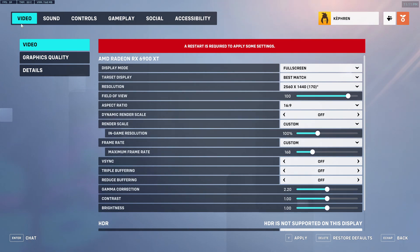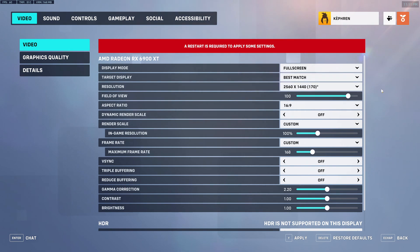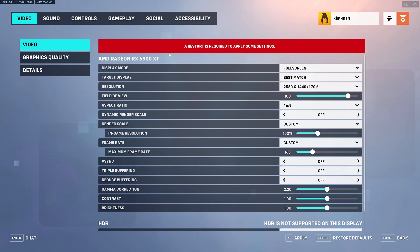Inside the game, go to the video section. First, the display mode — super important to play in full screen. I was getting random stuttering in Borderless, so full screen is very important. For the target display, I use best match since it's my main monitor, but you can select it manually. Also super important: make sure you have the proper GPU selected. A lot of people on laptops have an integrated GPU on their CPU alongside a mobile NVIDIA or Radeon card — make sure your proper GPU is selected.